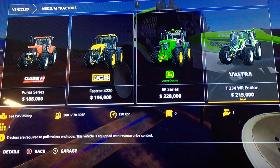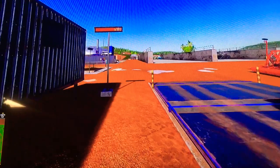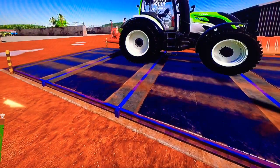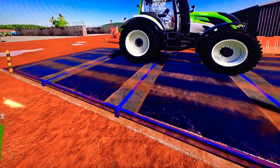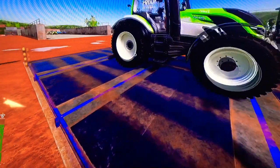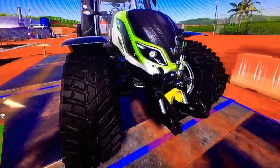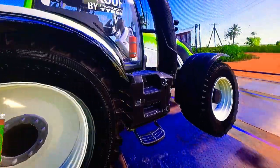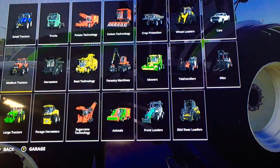Right there — WR Edition. Weight is 6,983 pounds. That is 3 tons. Now, this is the fastest tractor in the game. Well, it's a modded tractor, but it has been made to be a racing tractor. We will check her out in the store.